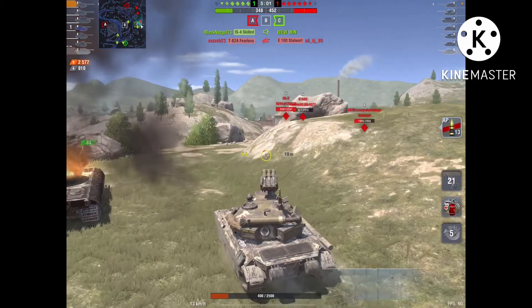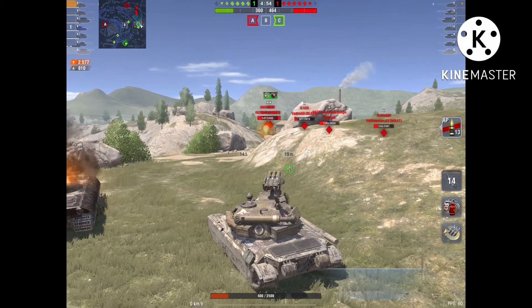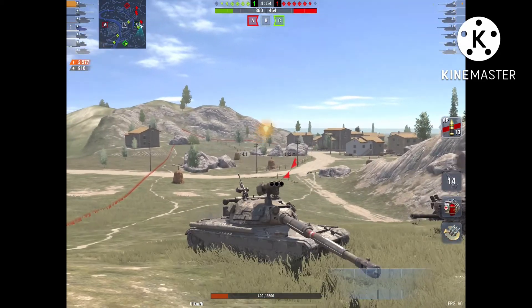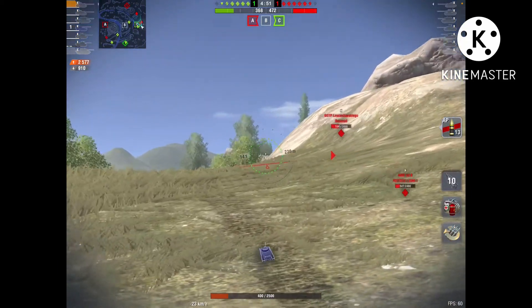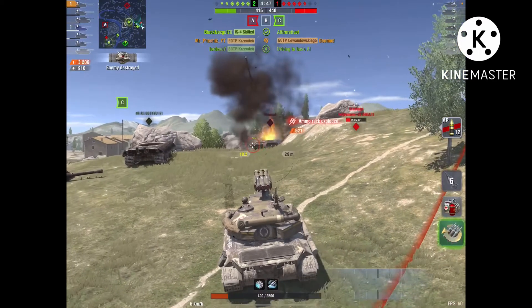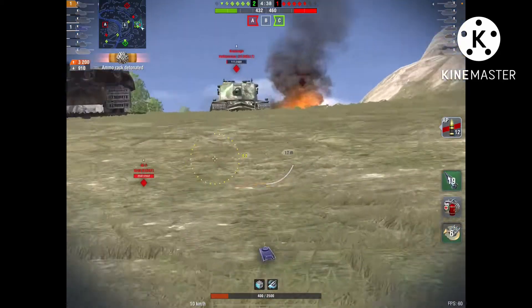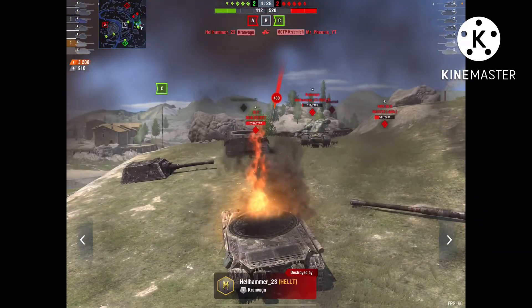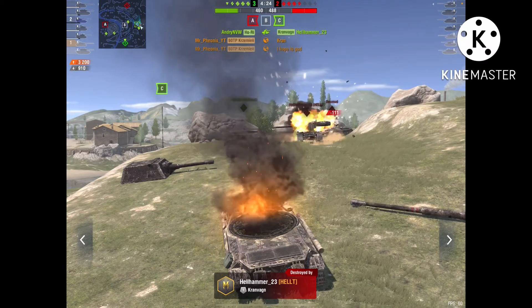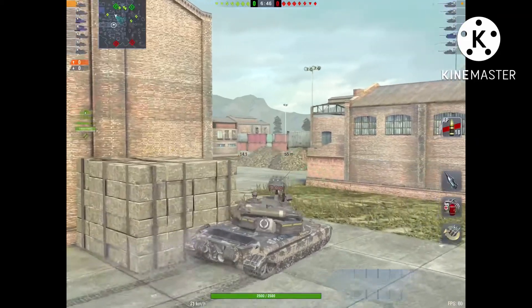I won't peak that AMX 50B — he's a good player with the alpha to kill me. I can over-angle my tank so he can't penetrate my armor, even the lower plate, but it's too risky. Then a 60 TP comes and I rack him — a very lucky shot I didn't expect. We then get unlucky and die, but we did almost 3k damage. I got so mad at that Cromwell getting lucky on us.